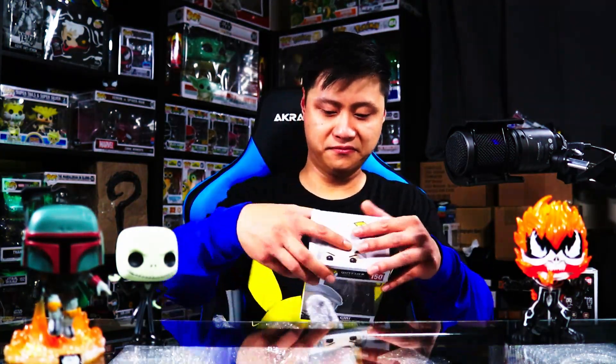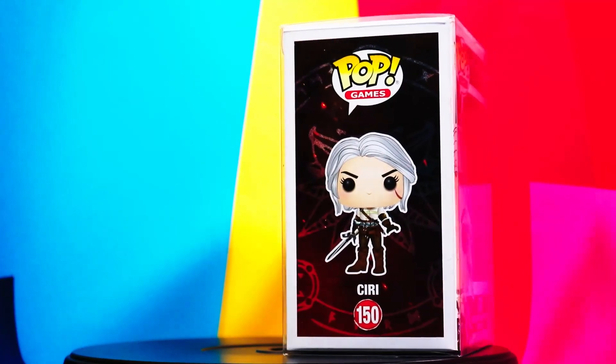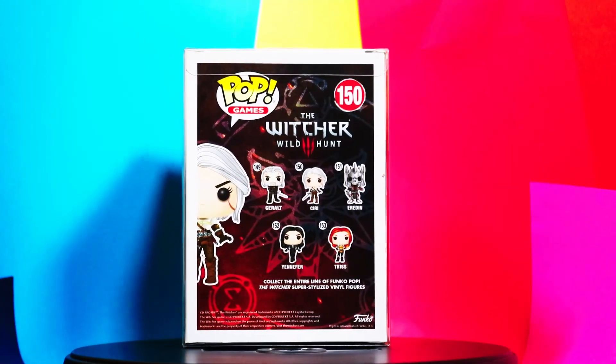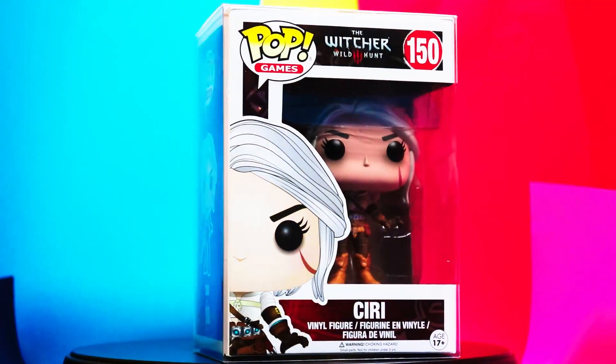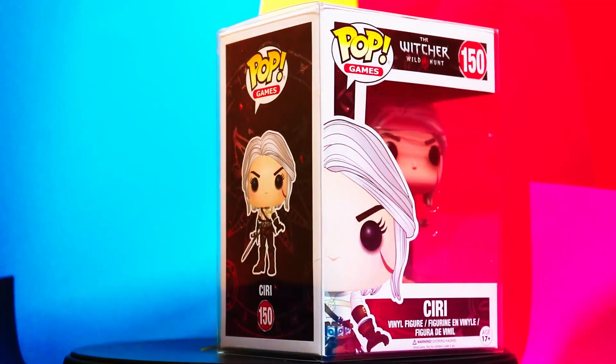The next pop in this set is Ciri, number 150. If you haven't played the game, Ciri is Geralt's adoptive daughter — she's also a Witcher, which is why he adopted her to train her. Their lives are intertwined by fate. I don't want to say more because the storyline is really dope and I don't want to ruin it. The game is more about the storyline and skilled combat, so you could spend hours — days, months — on it.